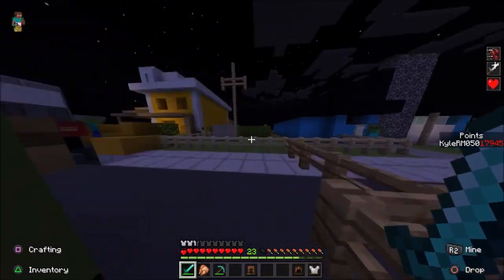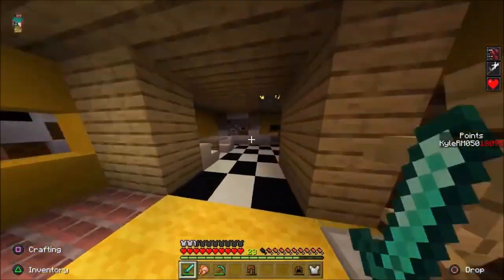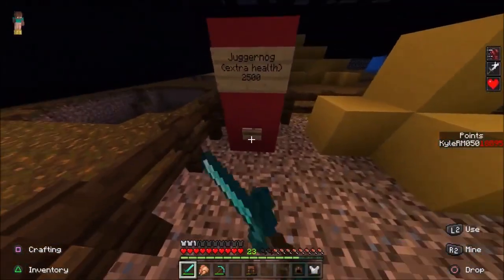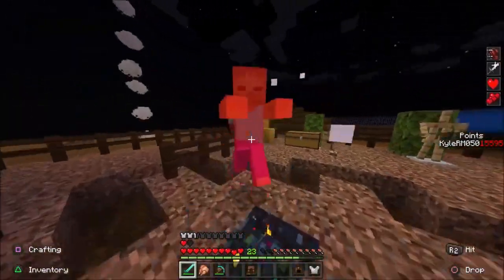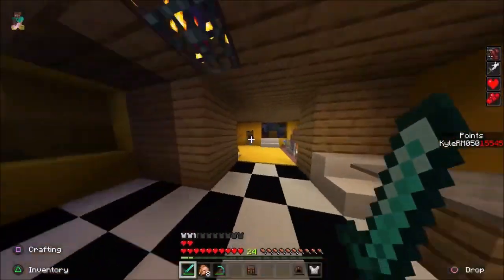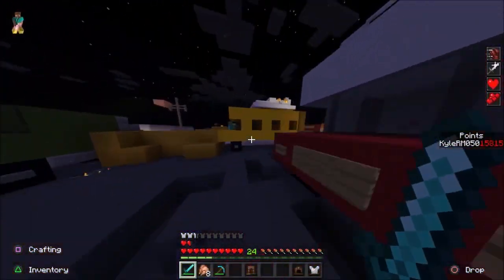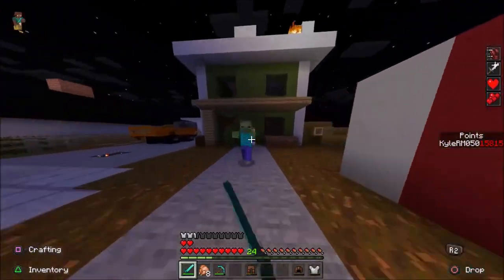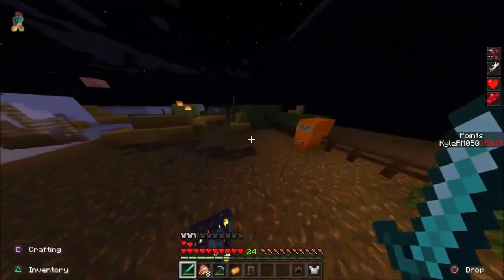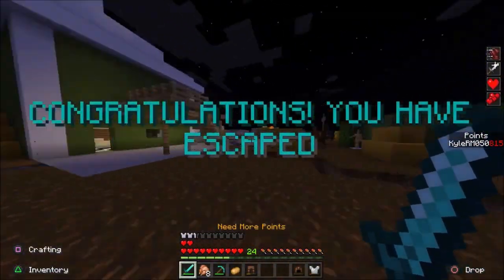We have enough for the viable ending at 15,000 points. Let's run over there, avoiding zombies, and head back to the bunker. Here we have Juggernaut for 2,500 — it gives you two extra hearts, and they can regen as well, so it's a few extra hits worth of protection. Now with all perks bought, let's make our way to the viable ending. With Stamina Up, speed really helps getting across the cracks in the road. Opening the ending for 15,000 — boom, we have escaped!